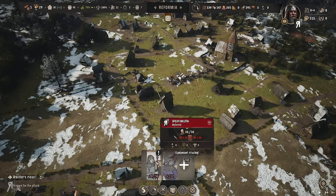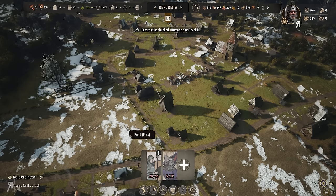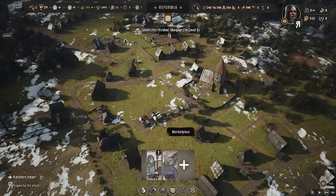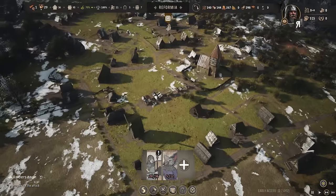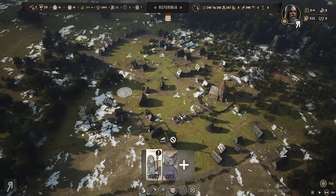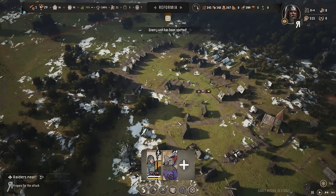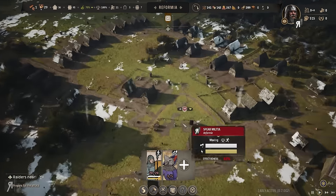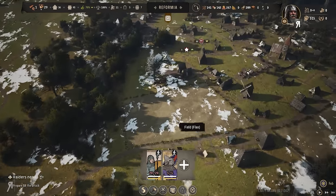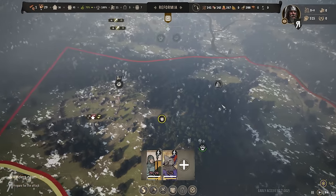I'm not looking forward to this at all — I kind of feel like this is going to be a huge issue and we may actually just die. Let's rally the troops. I have no idea where they'll arrive, so I'll rally over here with the retinue too. Where is the enemy? Oh wait — that's me! My faction color is red, that's hilarious.